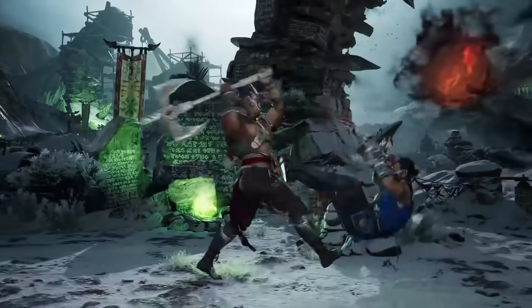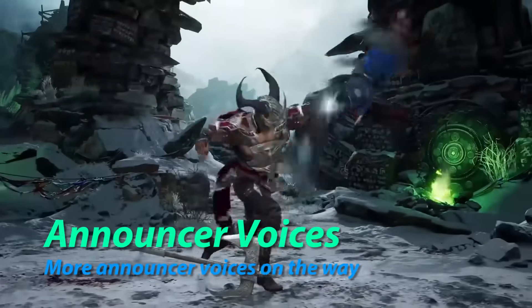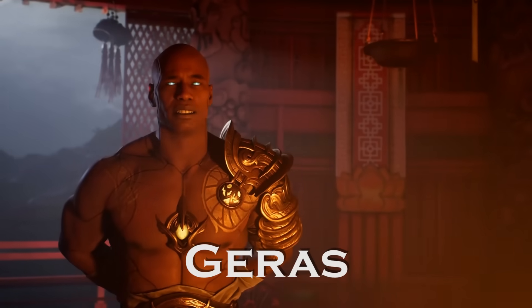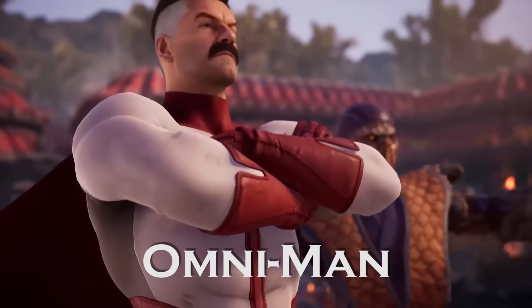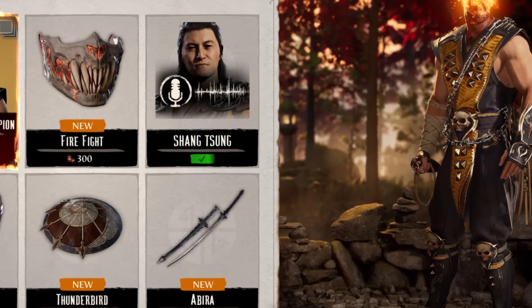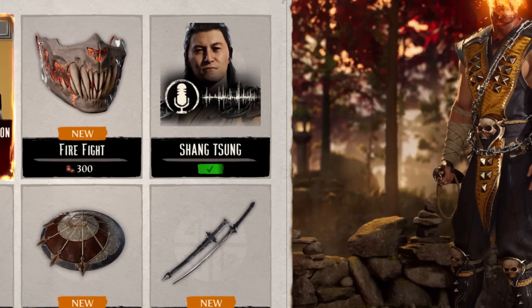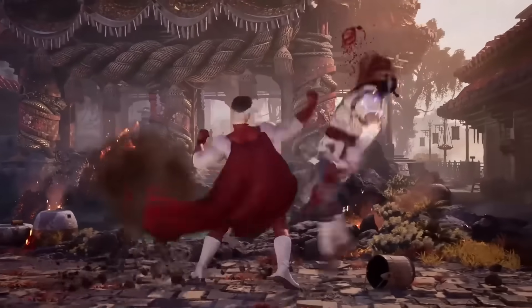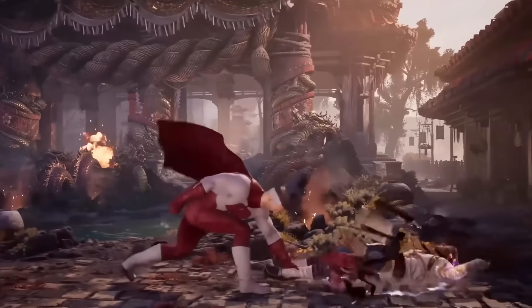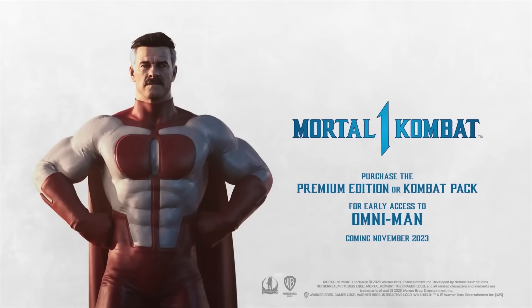In addition to all the modes we went over, we have the announcer voices currently in the game's files thanks to the datamine. In addition to the default announcer, we have Garrus, Johnny Cage, Liu Kang, Shang Tsung, Sindel, Sub-Zero, and Omni-Man. The announcer for Shang Tsung has been found in the premium shop for a few weeks, and it is possible that the announcers for Sindel and Sub-Zero may make their way into the shop as well. With Omni-Man being the first character to debut as part of the Kombat Pack 1, he will have his own announcer voice and is making his way to Mortal Kombat 1 in November.